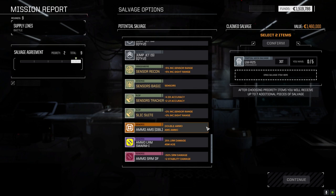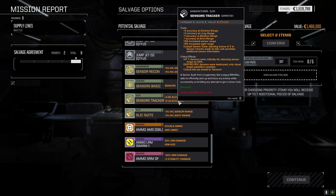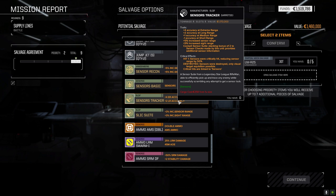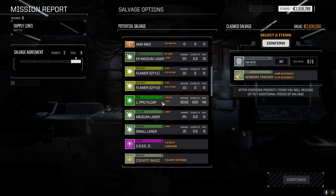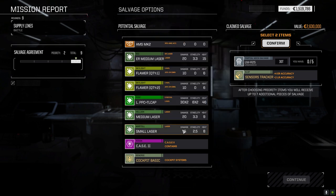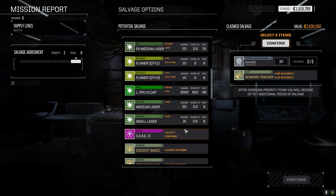We might get lucky and get the swarm incendiary. Maybe we take that for the Trebuchet. I'm thinking this for the Talos for now. Heat 46 — we can't sink that, that's the problem. With no double heat sink kits, you just can't sink most of the heat.